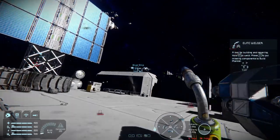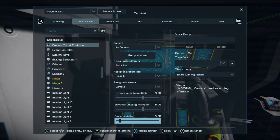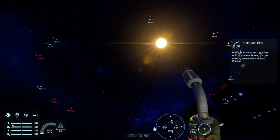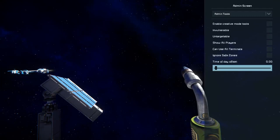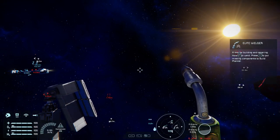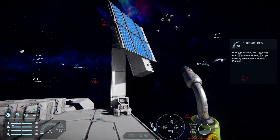There are also quality of life changes. The lovely custom turret controller now has the much-requested 'always aim at sun' feature. When you have a camera on your grid connected up, your solar panels will track the sun. No need for scripts anymore — solo players and multiplayer-hosted players can now build bases in space with solar tracking.